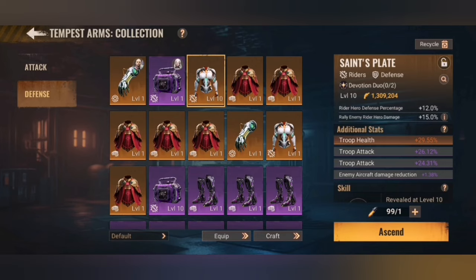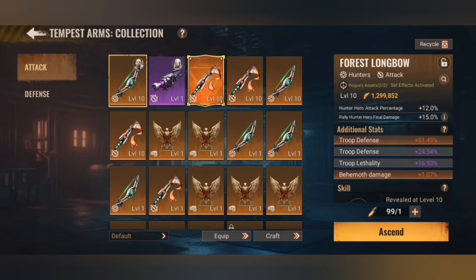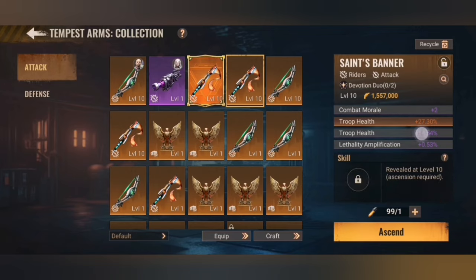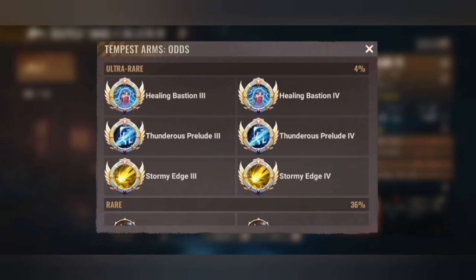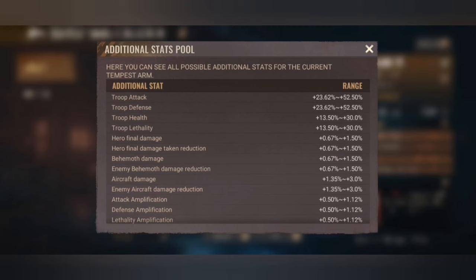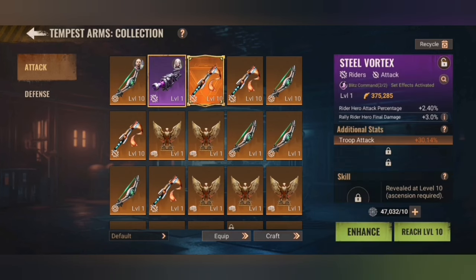When you check out the attack part at legendary, we have four additional stats. This one here is not as good because it has two purple stats and combat morale on top, which is not that strong. But once you have it at level 10, you can scan it to get the special skill. I wouldn't do it on that one, but I have done it on this one and was super lucky — I got an ultra rare skill which provides 118% damage dealt to all enemies at the start of battle. That is one of the 4% ultra rare ones, with a 36% chance shown. If you have one with four gold stats, that is a really, really strong Tempest Arm — keep it and put it on the hero. I hope these ideas and the structure help you for your team.